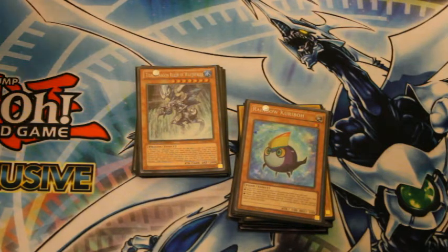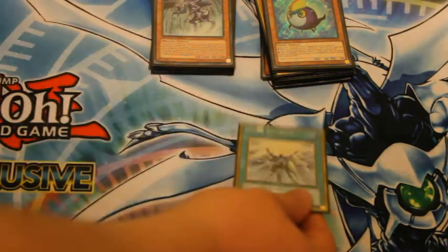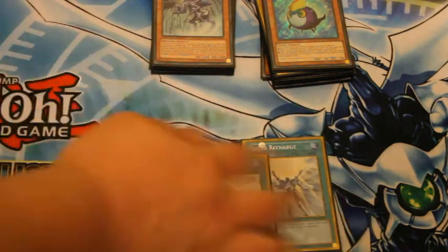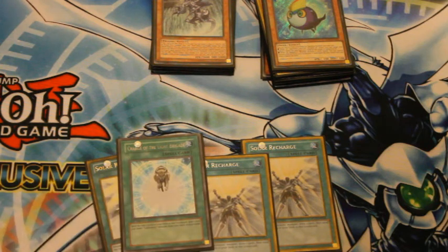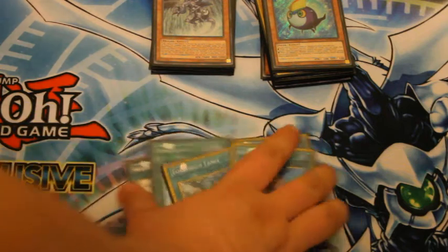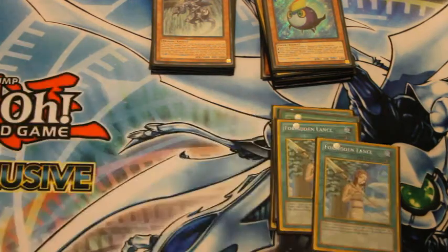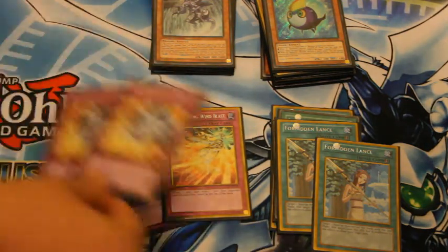Moving on to the Spell Cards: Triple Recharge, one Charge, and two Forbidden Lance. Those are my Spell Cards. For my Trap Cards: Double Phoenix Wing and Double Breakthrough Skill.